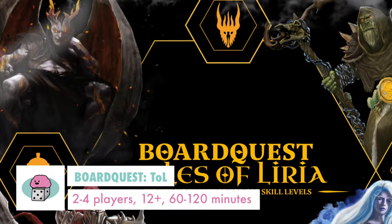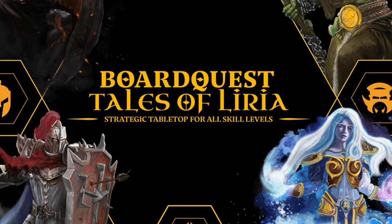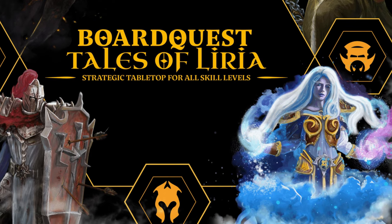This is a miniature skirmish game with adventure elements — monster fighting, treasure gathering, and experience building. It's designed for all skill levels, from newbies all the way up to folks more experienced with board games. It's called BoardQuest Tales of Lyria. This is a game for 2 to 4 players, kids age 12 and up, and it takes one to two hours to get through.